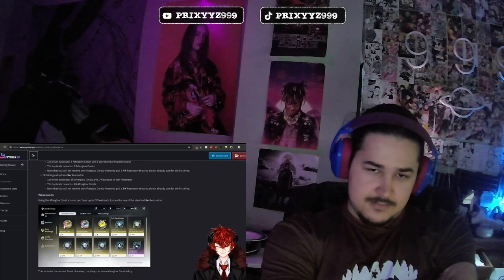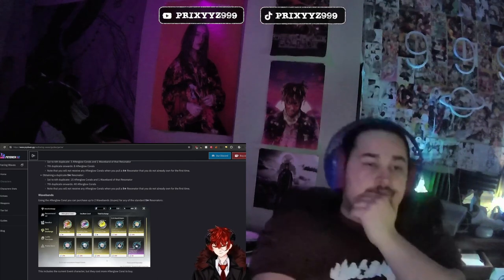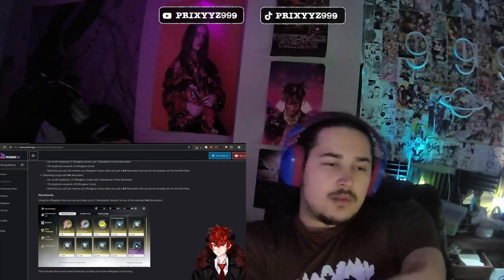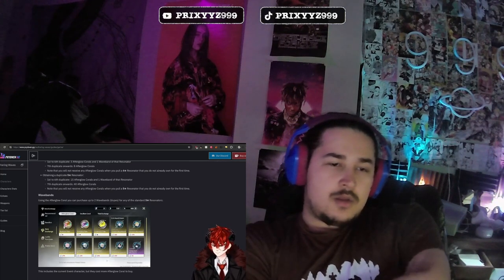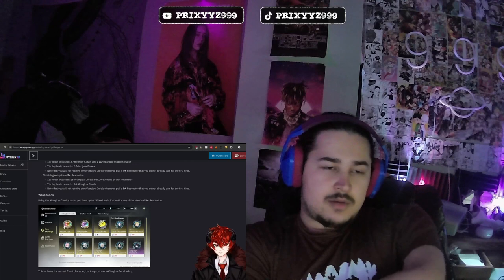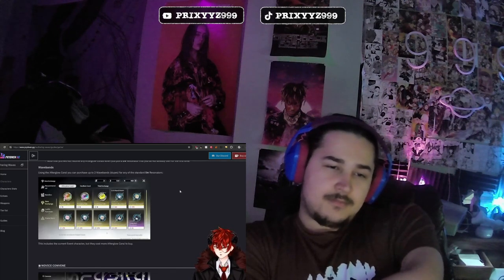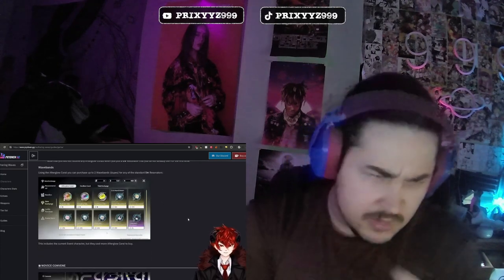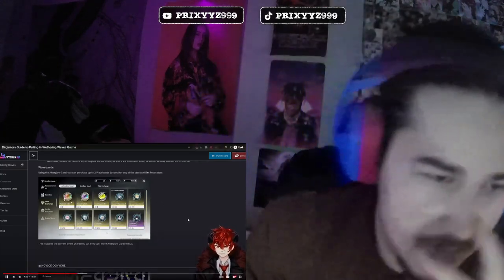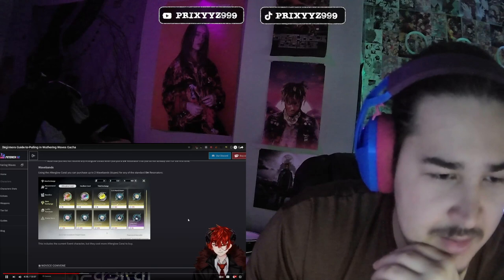Gaining a five-star resonator works more or less the same way but with increased numbers. The first time you pull a five-star resonator, you will not receive any Afterglow Corals. For the first two to six duplicates, you will receive 15 Afterglow Corals and one wave band to level up that character's resonance chain. From the seventh duplicate onwards, you will receive 40 Afterglow Corals each time. They are expensive though — they're eight instead of fives, so you're looking at roughly eight Afterglow Corals per additional pull.